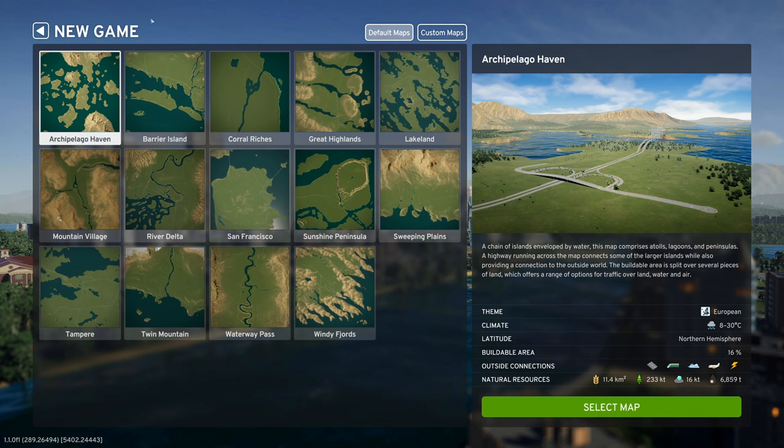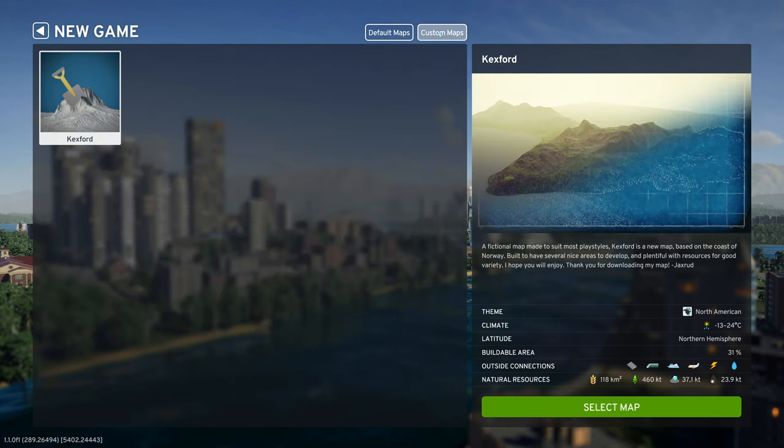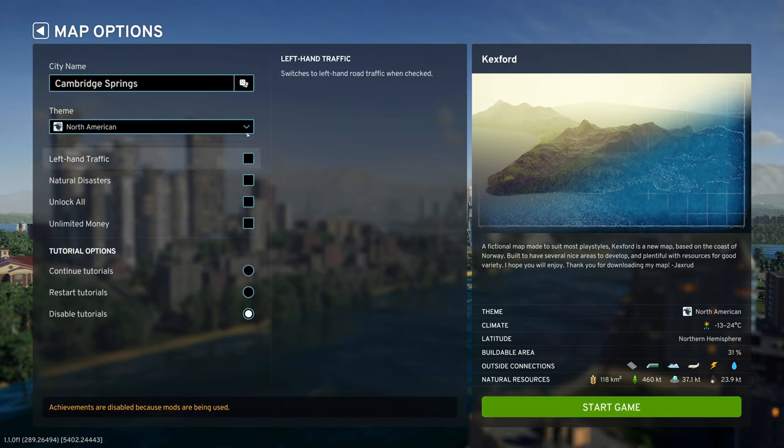Let's see what we can do. These are the default maps in the game, and custom maps are on another tab. Cax Fort. It doesn't show much here unfortunately - not sure why - but let's select the map. We can name the city.